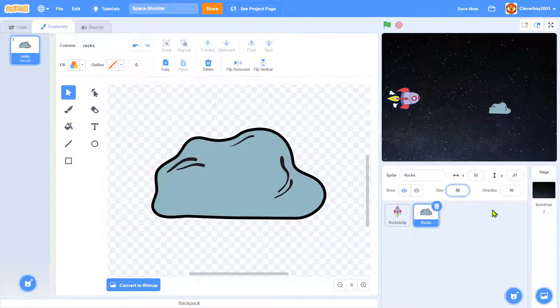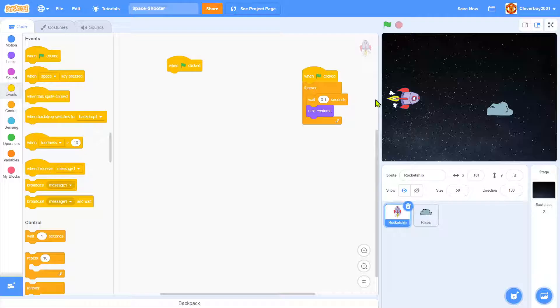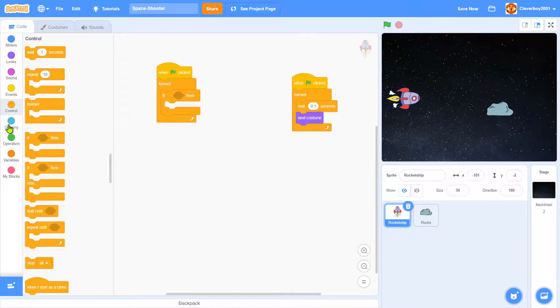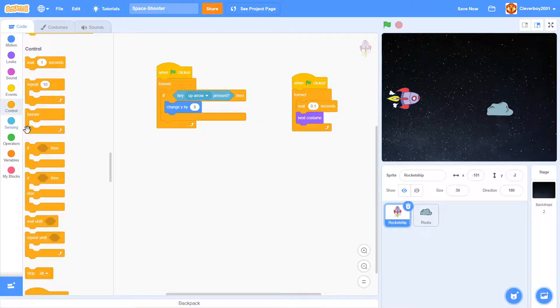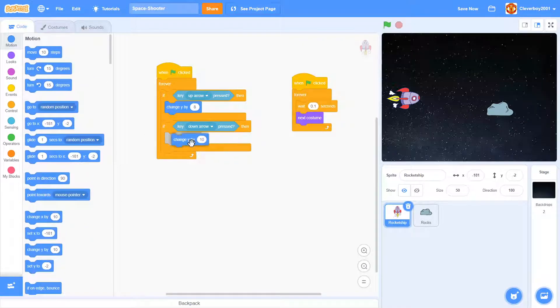Now we'll make the up and down movement code. When green flag clicked, forever: if the up arrow key is pressed, change Y by 8. If the down arrow key is pressed, change Y by negative 8.